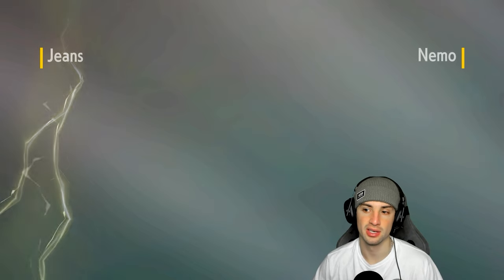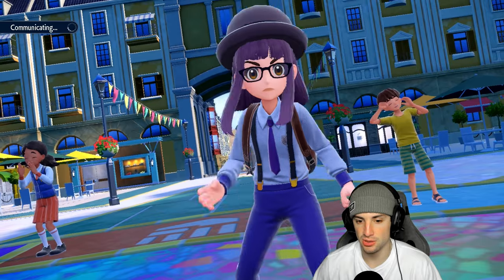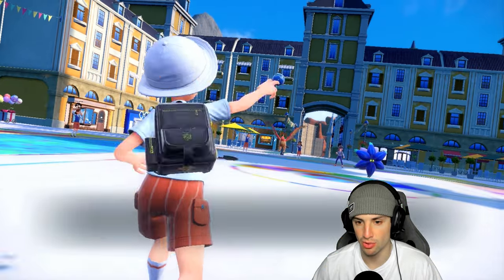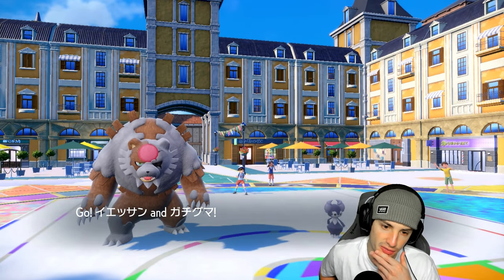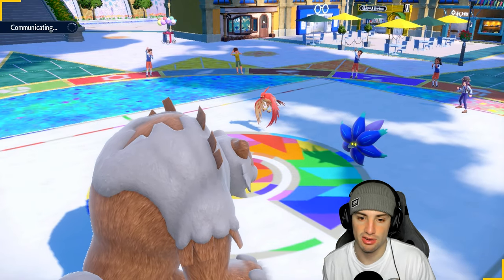Usually you see Stamina with Assault Vest Archaludon, but through Regulation H a lot of people are rocking Power Herb so they can just send Electro Shot without rain. Usually after at least one special attack boost, you don't need any more - you just start using STAB moves and you're doing a lot of damage. They end up leading Talonflame and Glimora. We've got Ursaluna here - they probably think Ursaluna is going to Protect, but I might just attack.